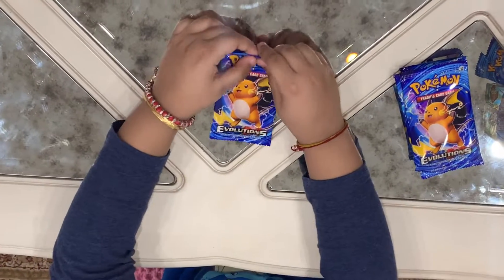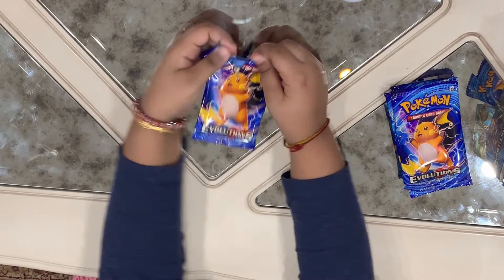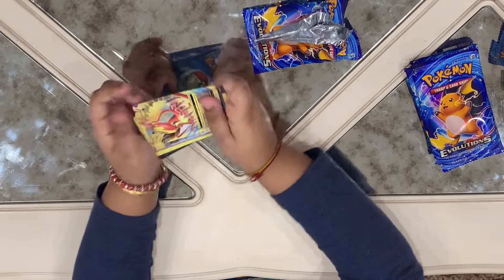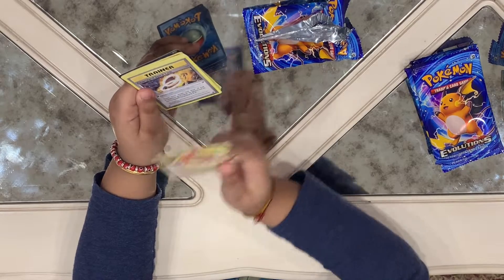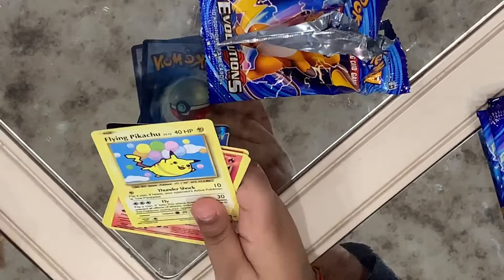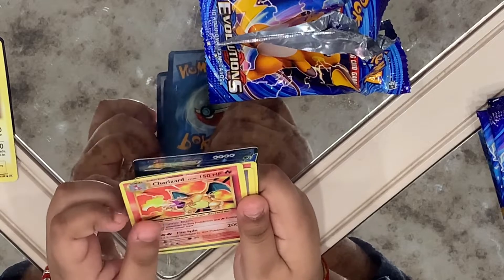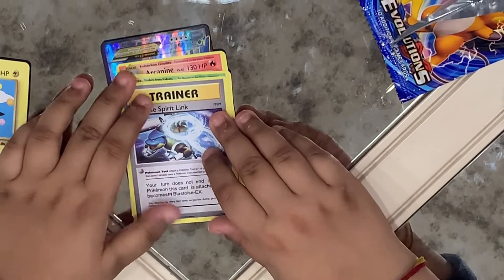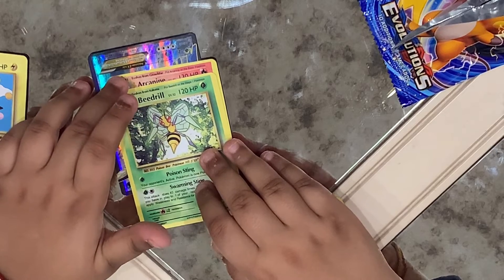Let's see who we got first. We got an N-Piggy Art EX. We got a Trainer Charizard Spirit Link. We got a Flying Pikachu. We got a Charizard level 76.